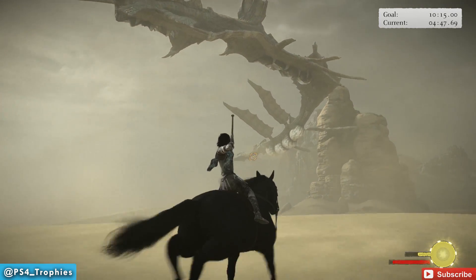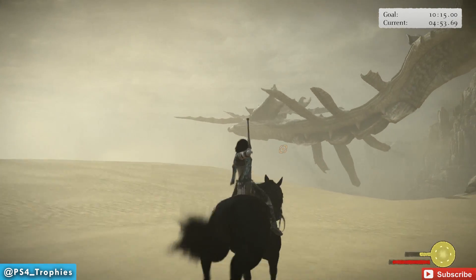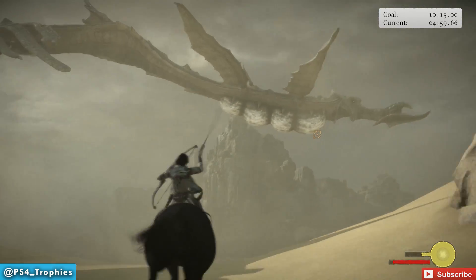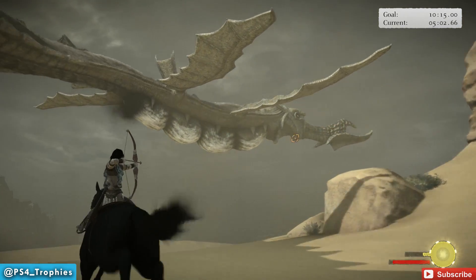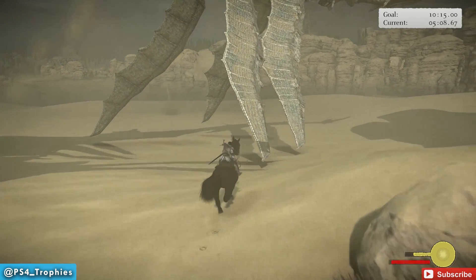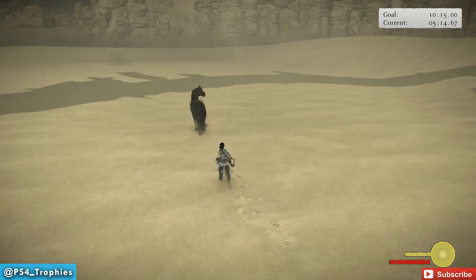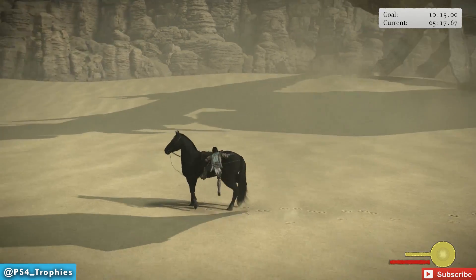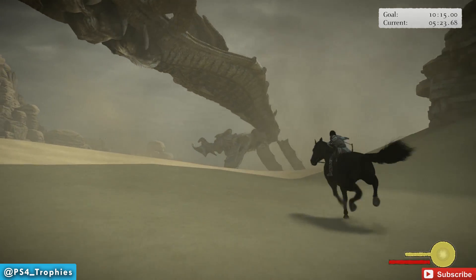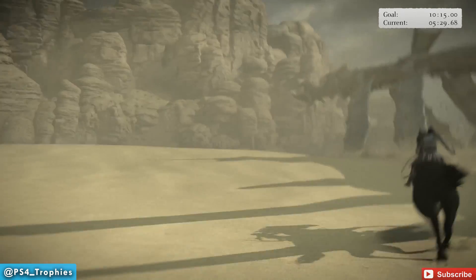Once you start seeing the black smoke coming out of them, you know you've got it. Make sure you charge up your arrows — if you don't charge them up they're not going to go very far. There we go, we've destroyed the last set so he's going to drop his wings. I'm going to do a little fail here for you guys — oops, missed it. Try to anticipate his movements; he does kind of lean left and right, and that'll help you catch up quicker.